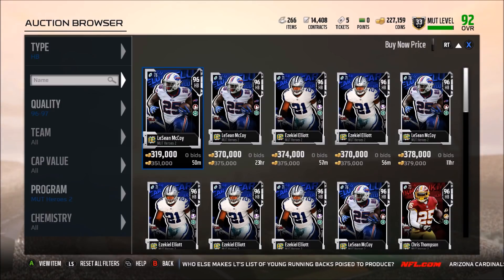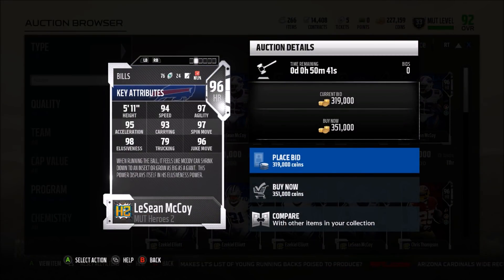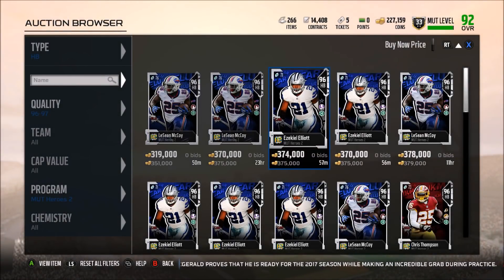Running backs — we have a few interesting ones. LeSean McCoy's hero trait is elusiveness, which isn't really a big deal since jukes, spins, and trucks matter more. But he has those too, so his hero trait isn't a huge deal. 94 speed is very good, 95 acceleration very good, 93 carry so he shouldn't fumble much. What really stands out is the agility, spin move, and juke: 97 agility, 97 spin move — that's crazy — and 96 juke move. If you like elusive backs, this is probably the best elusive back in the game right now.